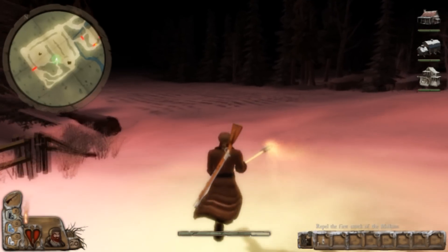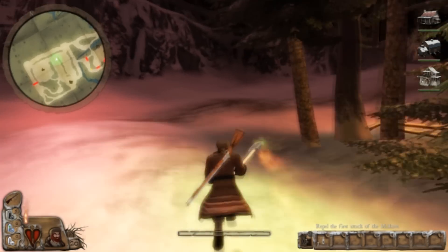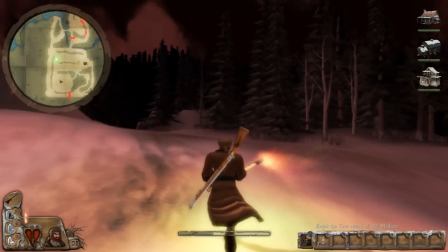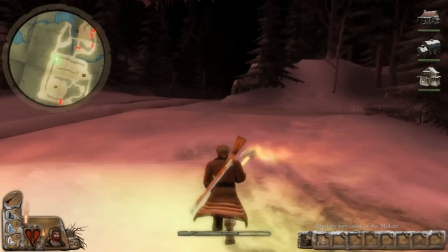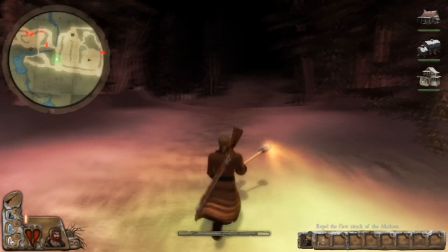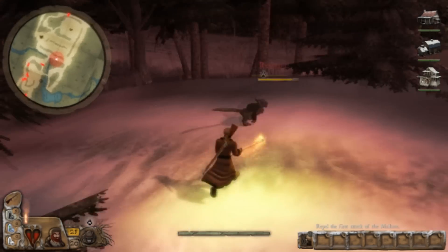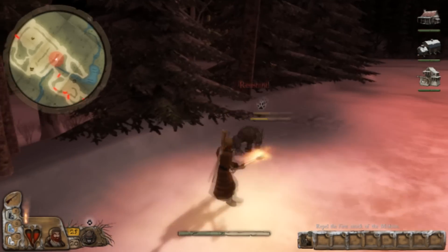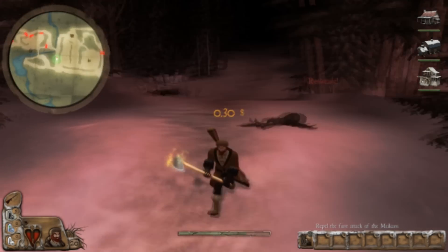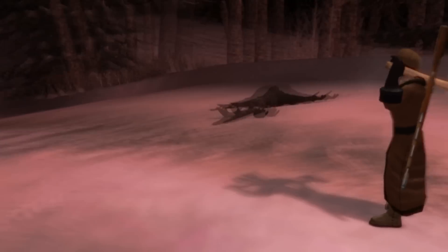Now we've just got to make it over here in time to deal with this guy, which we should be able to do because we've placed all those firewalls. If you don't place those, it's pretty tough to get over there in time. I'm sure there's some way to do it, but I prefer to go this route. We're going to go ahead and get our 4x damage, and that's going to help us out with this run, especially with that powerful blow. That map is pretty easy if you set those firewalls up correctly.